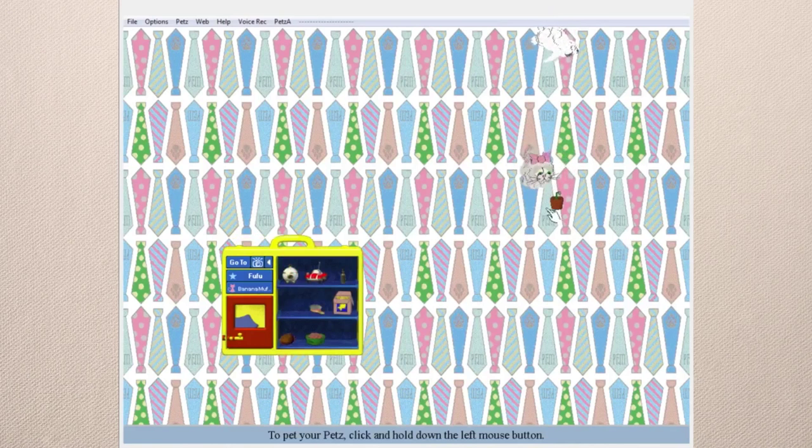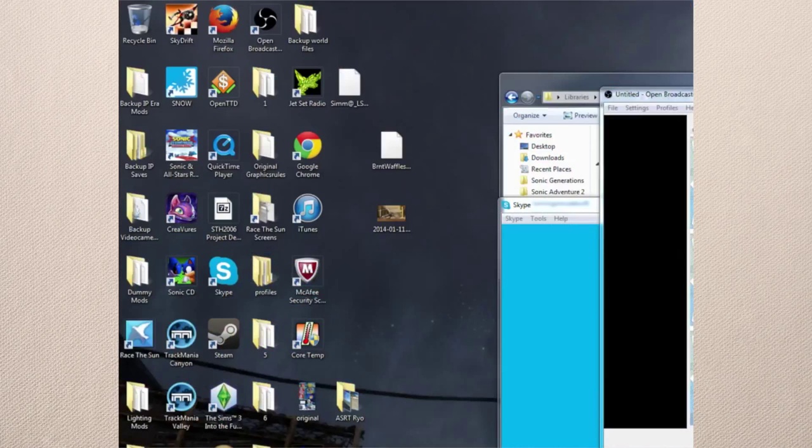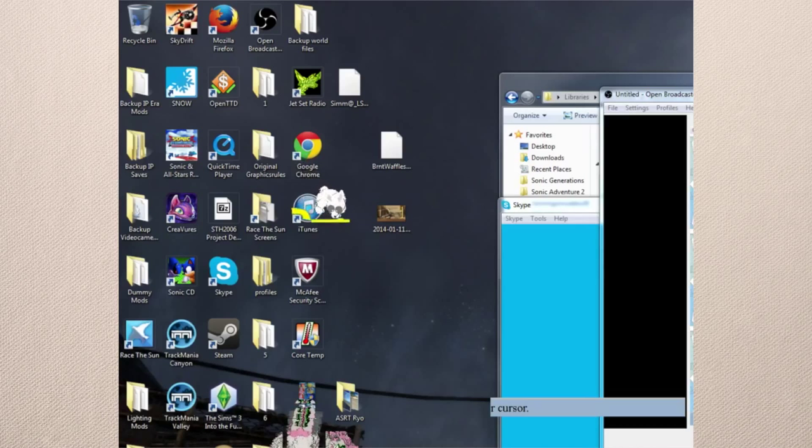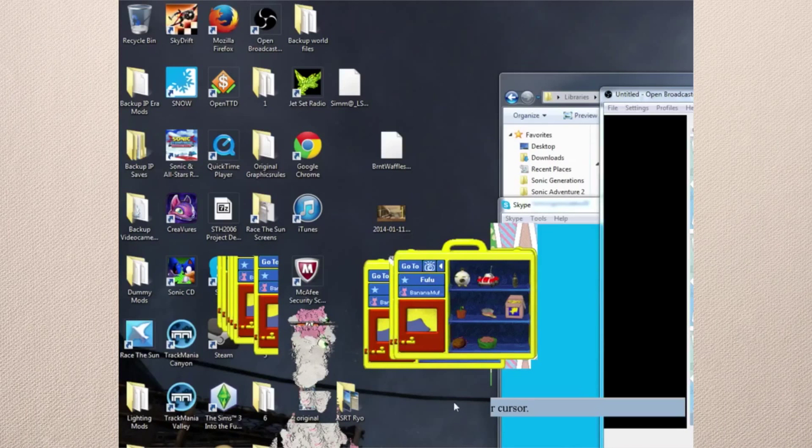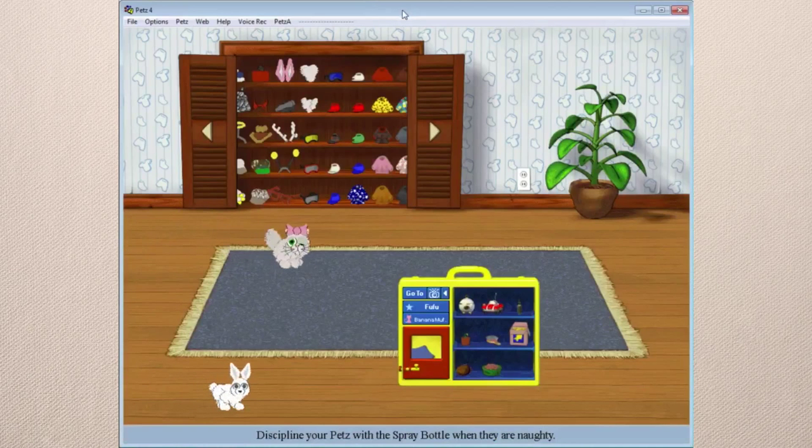Okay, enough of this craziness — let's go to the last one which is just the desktop. Whoa, that looks weird — what the heck? Hopefully that doesn't look too weird on the stream. Let me type my password. Okay, I need to get out of this. Wow, that was trippy.